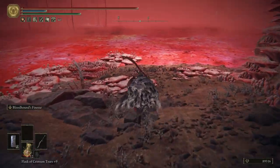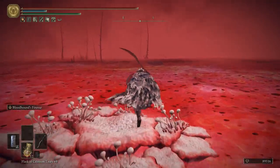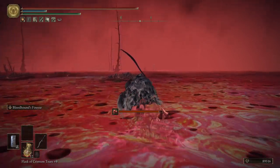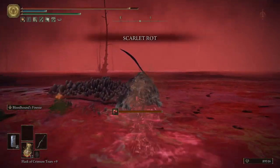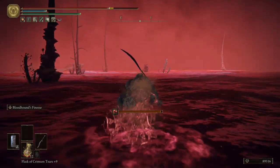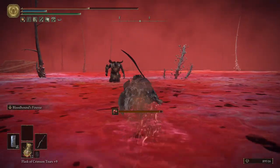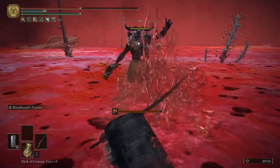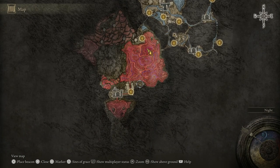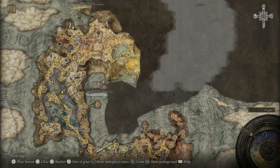I don't remember if I pointed this guy out before, but I remember seeing him and thinking it's kind of random for that guy to be all the way out there. When you're in this poison lake you want to get the hell out as quick as possible — it's easy to miss stuff like this. But this random guy chilling here: if you kill him and pick up the item you get a talisman. Let me chug before I die and quickly get out of here and go back to the capital.